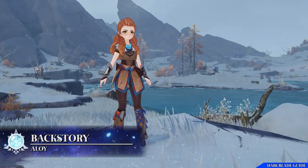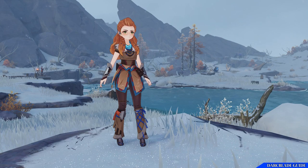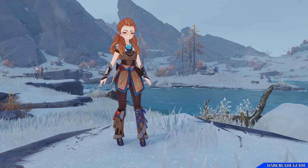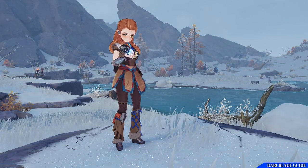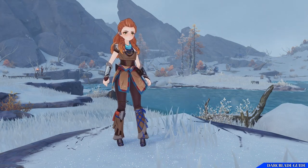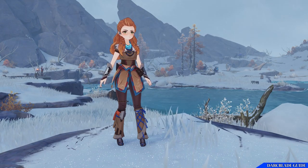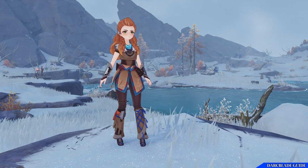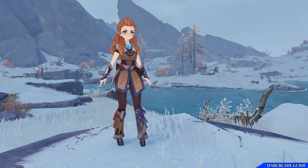Aloy was an outcast from birth. She grew up in harsh mountain wilderness near a tribe that shunned her. Her foster father was an expert hunter and she was trained to hunt with cat-like grace and deadly accuracy, but the thing she wanted the most he couldn't teach her. Most of all she yearned to know the circumstances of her birth — who her parents were and why she was shunned by the tribe. Her quest for answers saw her leaving her tribe, venturing out into the world and uncovering the secrets of ancient civilizations. While searching for the truth, she encountered many other human tribes, both friendly and aggressive, as well as many varieties of deadly machines that roamed the world.